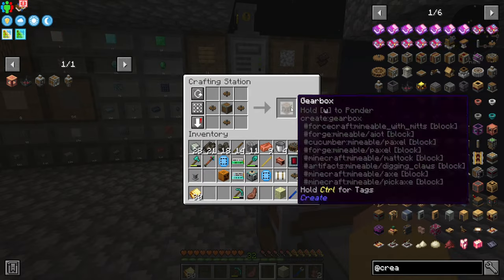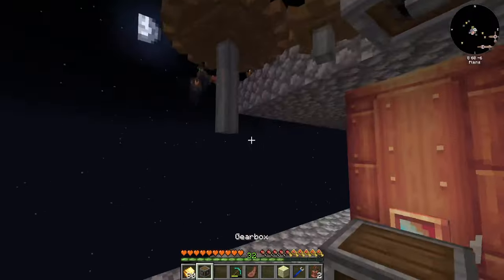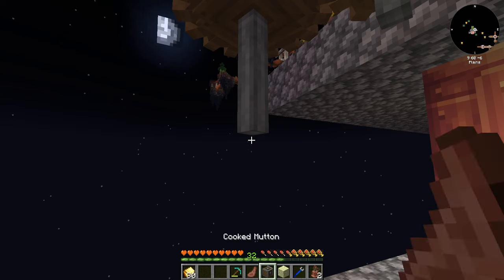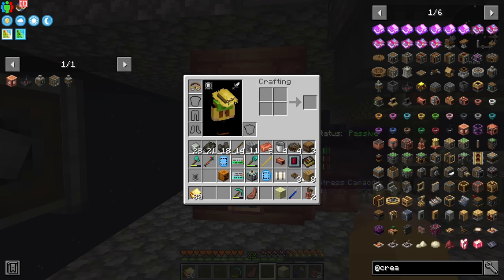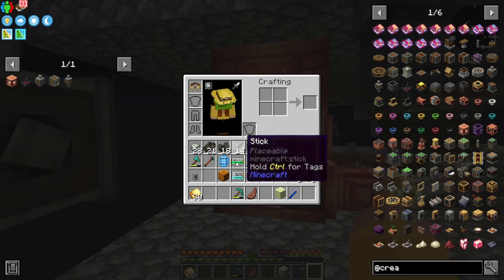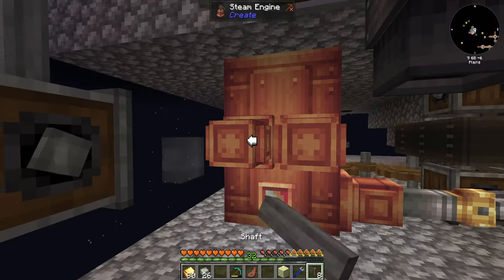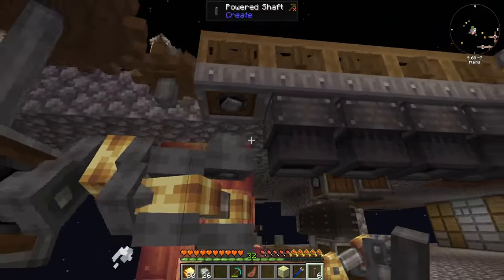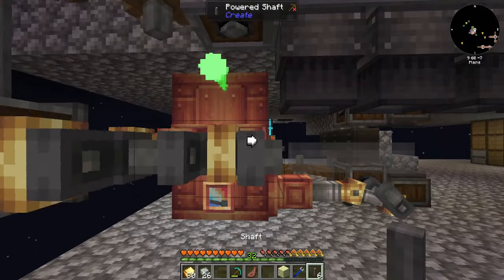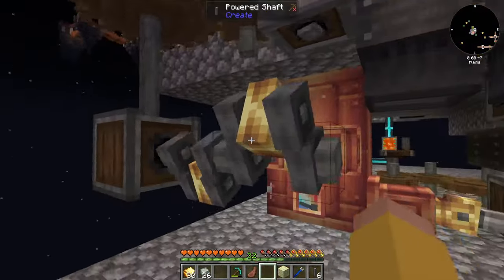And then gearboxes, plural. It'll go vertical and go here. Then I can take my steam engine here — I do need some more shafts because I just used that up. It's going to go here and here, and then that gets that going. That is actually sifting rather quickly, so that's awesome.